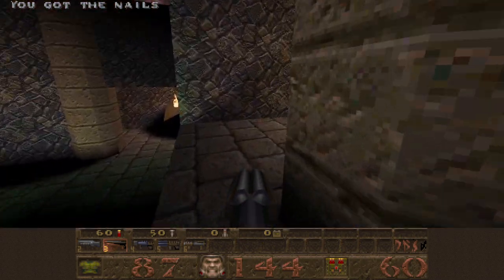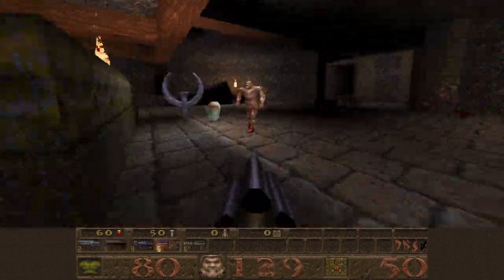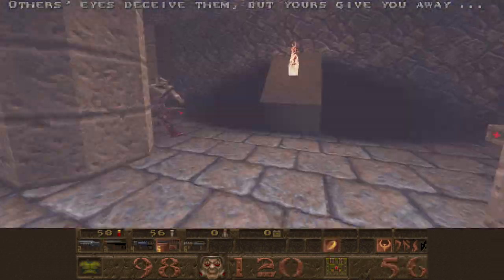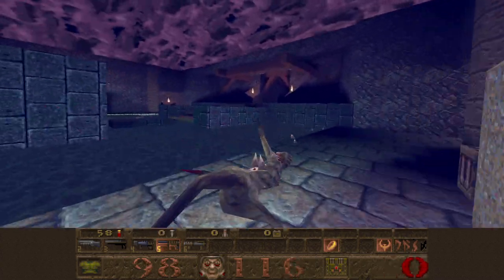We're gonna go up the stairway and take a left here. Let's grab the Quad Damage and ignore the Ring of Shadows for the time being. Make sure we kill all these dudes and then get ready to kill the spawn. Now we'll grab the Ring of Shadows and kill the Hell Knights that were following us, then kill the Vore that spawned.